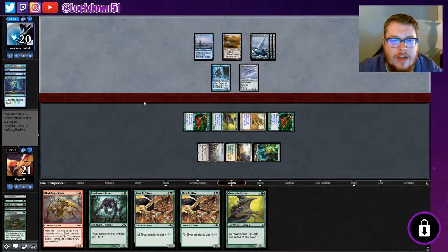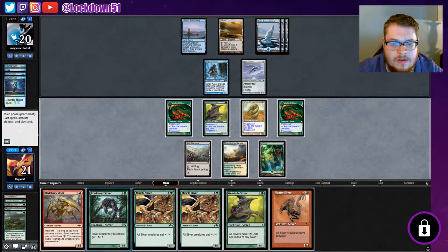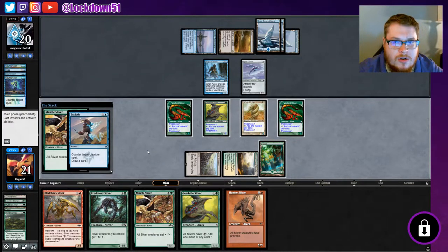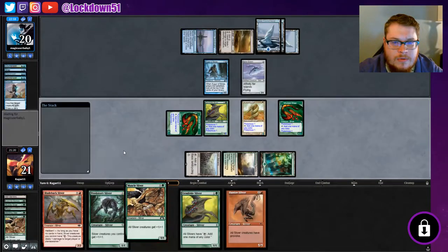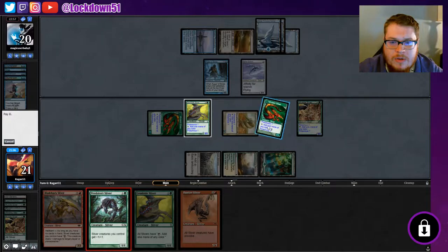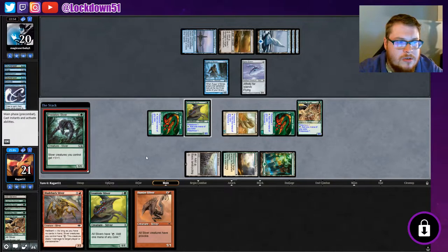One damage to target creature — hate that card, so annoying. Passing back to us. Let's try to get Lords down. Counter target spell, draw cards — sure. All right, let's do this. There we go, now we might be free and clear. Could go Hunter. I want to get down Hunter next turn, then we'll start making them do stuff. Oh, they got another snap — okay, just draw cards sure.